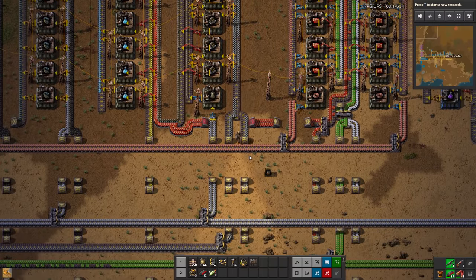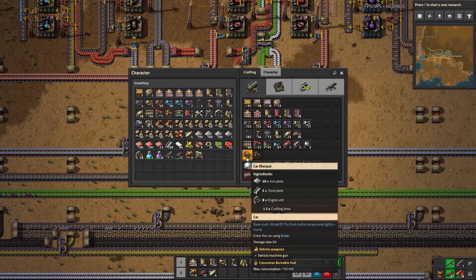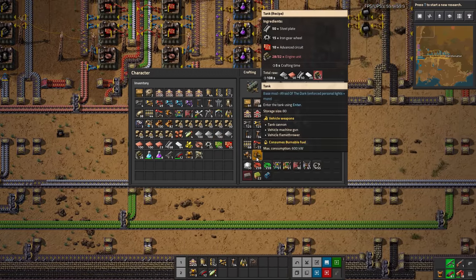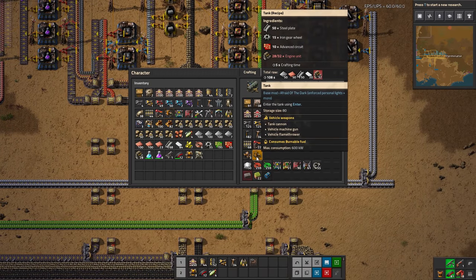We'll go ahead and make a tank. The tank is very much like a car - I don't think we've demonstrated a car yet. It's pretty straightforward: it drives with the intuitive keys, the same keys you walk with, WASD.